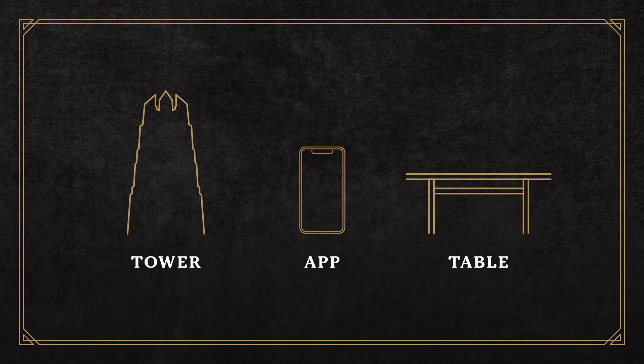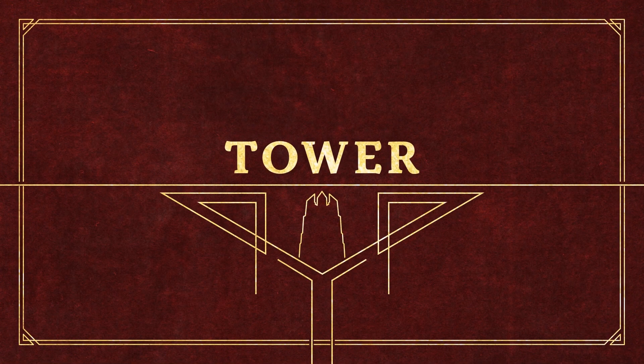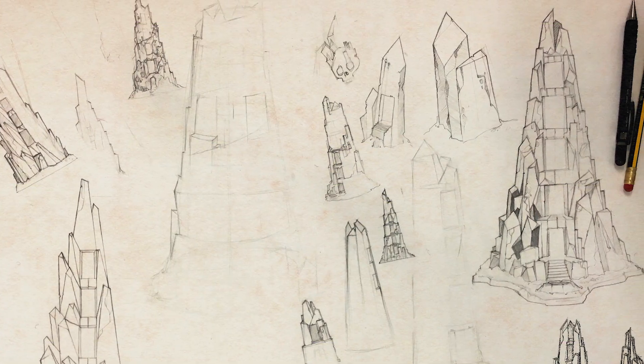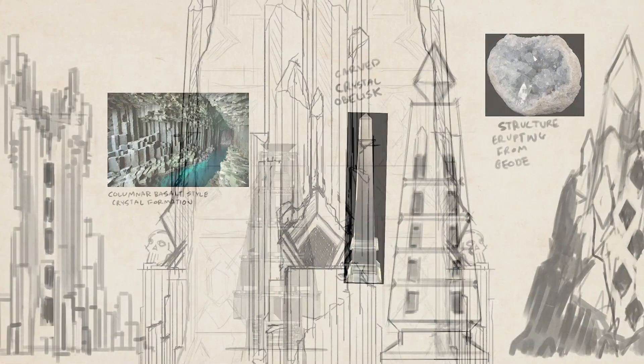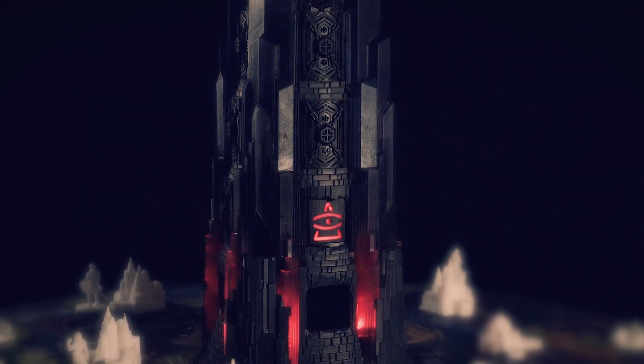Return to Dark Tower combines three key elements — tower, app, and table — to create a game unlike any you have ever played. A feat of engineering, the tower is as striking as it is diabolical. It spreads corruption throughout the kingdoms to crush the player's efforts, a dynamic evolution of the traditional cube tower. The tower features a rotating, motorized core with sealed openings and illuminated glyphs. Synchronized sounds and lights enhance the player experience.